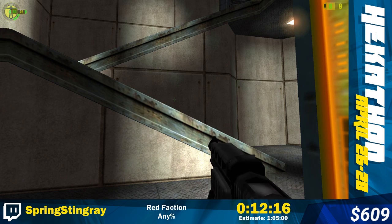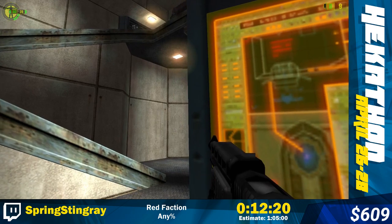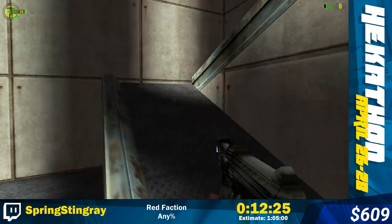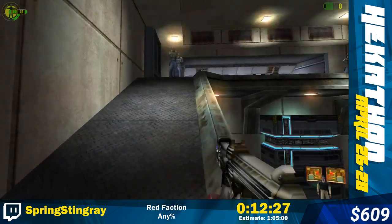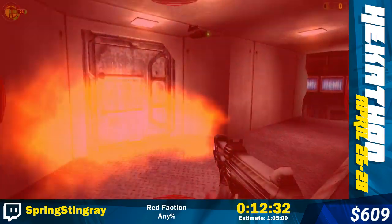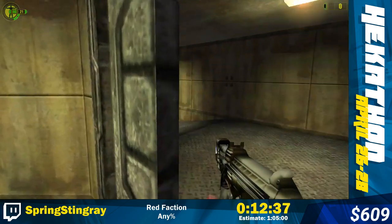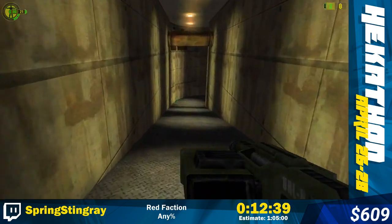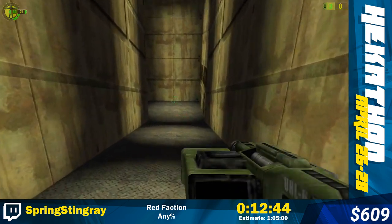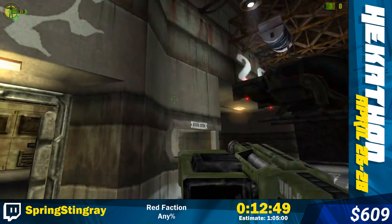I'm gonna have to wait for this guy to finish talking - this is the last button that we need to press to destroy the geothermal facility. And then I've just gotta book it out of here. This is the point where I use a flamethrower and commit a few war crimes to get out of that room. There are certain surfaces that aren't destructible but for the most part they are.